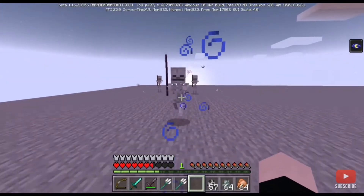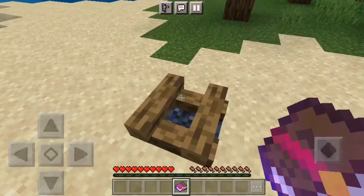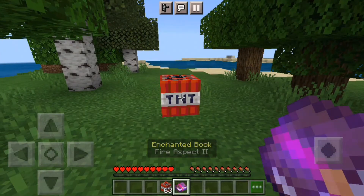Skeletons are able to hold swords instead of bows. Spell books on MCPE are more OP than you think, cause the fire aspect book can light campfires, and the silk touch book also works like anything with a silk touch.